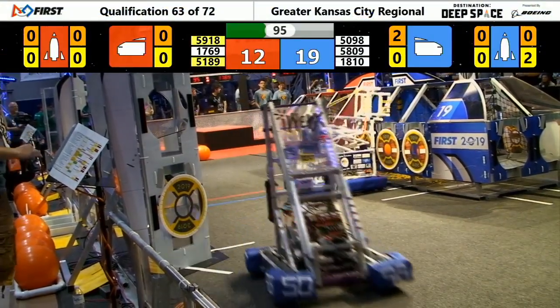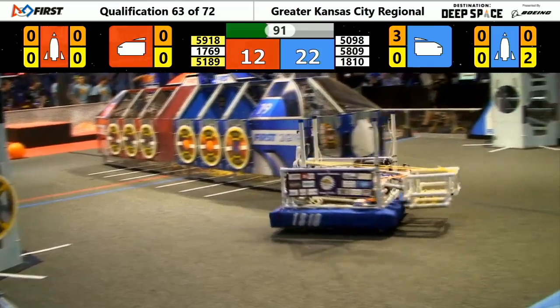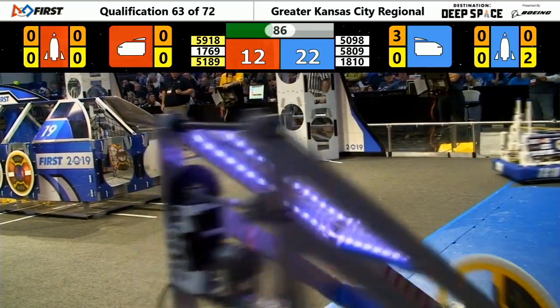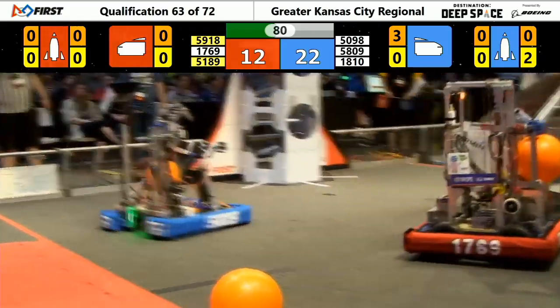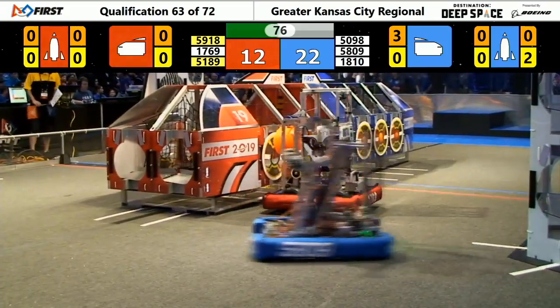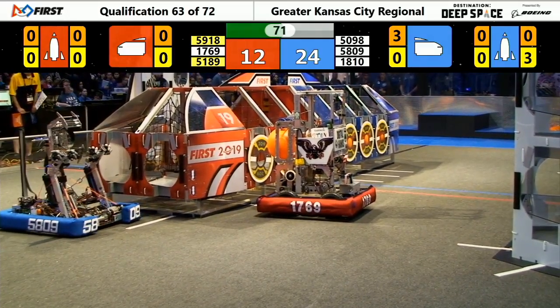5098 places another hatch panel on the Blue Rocket. And 1810 places cargo in the Blue Cargo Ship. 5098 seems to be pretty good at placing those hatch panels — they place another one on the Blue Rocket.